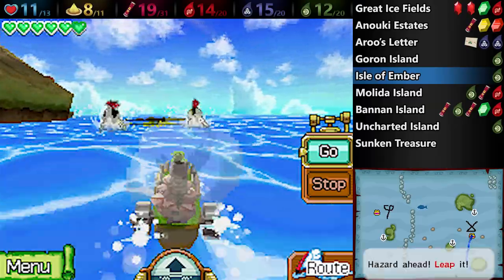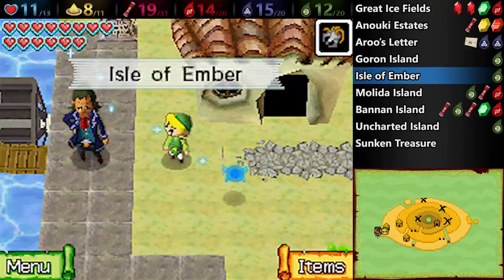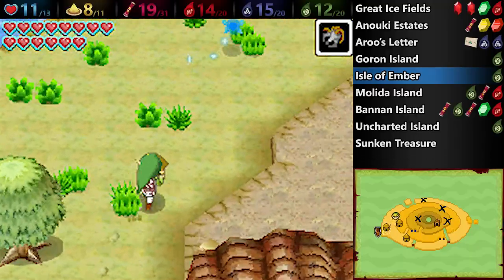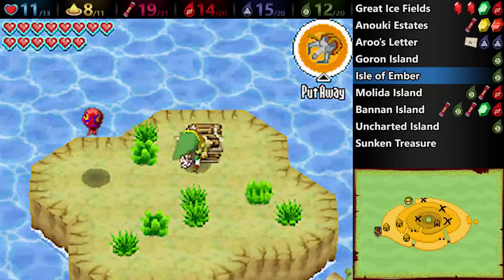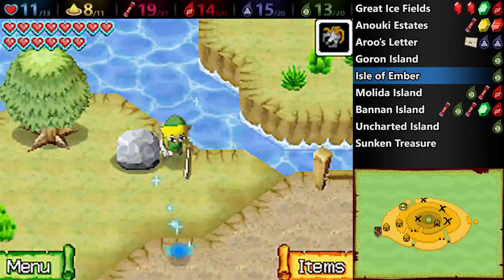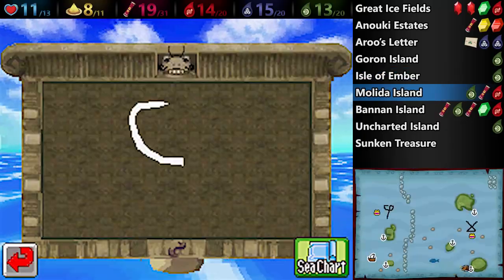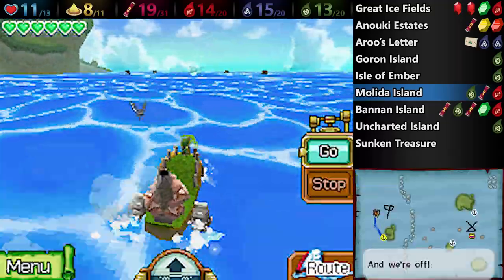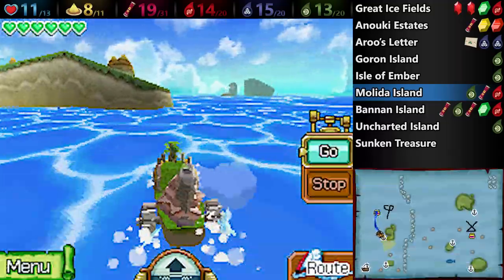Next, swing on over to the Isle of Ember, and once again, now that we have the grappling hook, there are things that we can now reach. There's a little island in the top left corner of the map, and now that we have the grappling hook, we can grapple to a chest there containing a Courage Gem. Funnily enough, if you're one of those people who likes to break every rock you see, you might break the one on the bottom left, and then you won't be able to grapple back. But don't worry — you can also grapple to the torch on the right side, though you have to go all the long way around the island to get back to the boat. Another option is to just save your game, and when you load up, you'll be back at the beginning of the island with the Courage Gem in your possession.